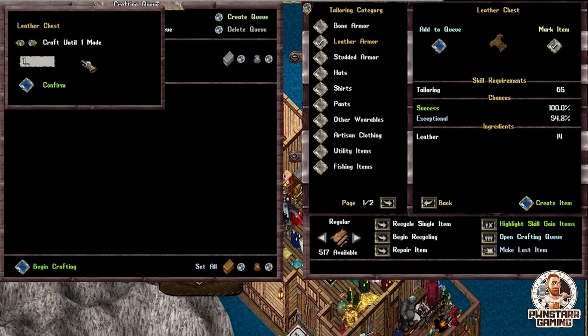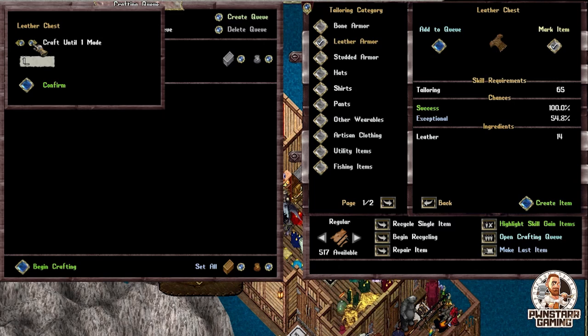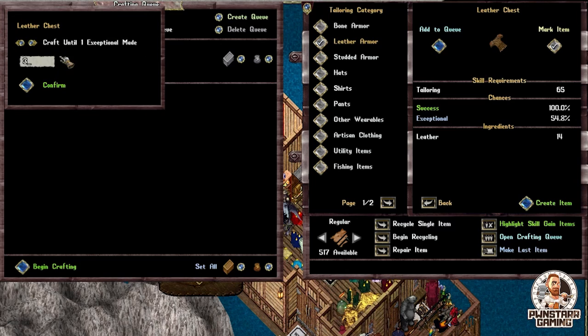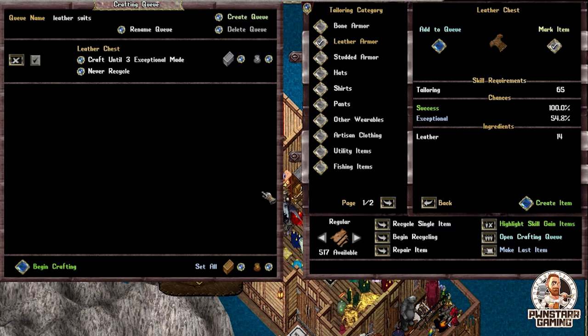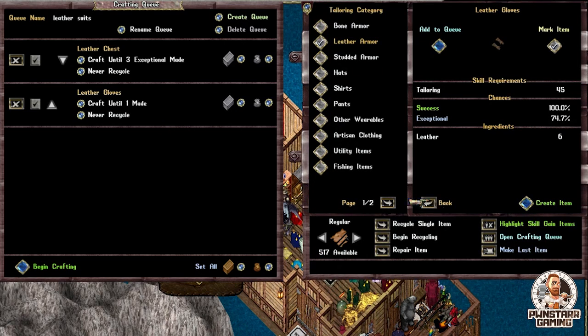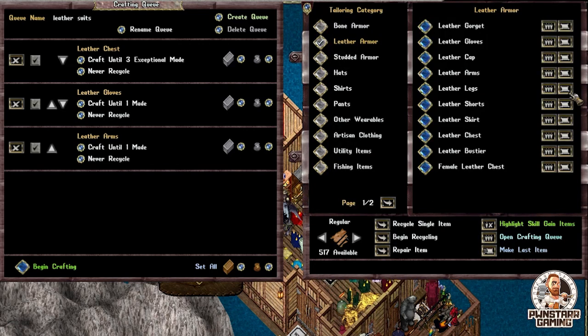Confirm new name. And we're going to say that we want to have three leather suits made. I can click this little blue diamond right up here, and here is where I can click through whether it be 'until one exceptional is made,' 'until I have gained one skill' — so this is really, really helpful if you're trying to raise your tailoring or whatever crafting it is — or 'until all your resources are empty.' In this case, we're going to go ahead and make three exceptionals. Then we'll add some leather gloves to this. As you guys can tell, I can just go through here and add until I have a full suit of leather armor that I want.